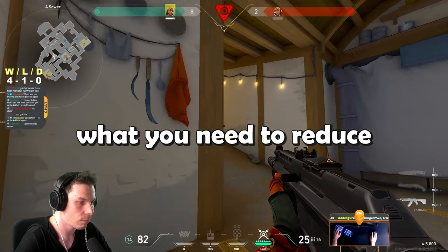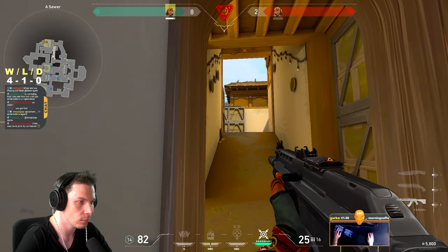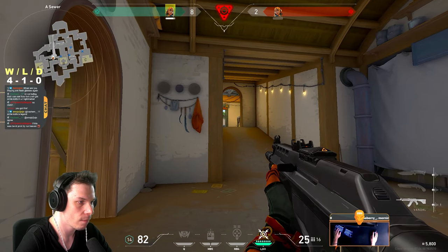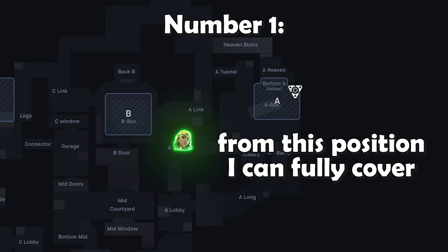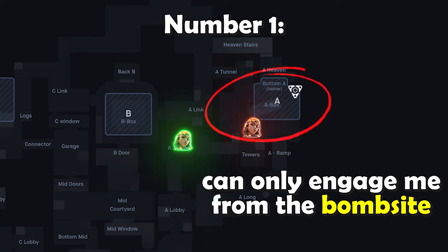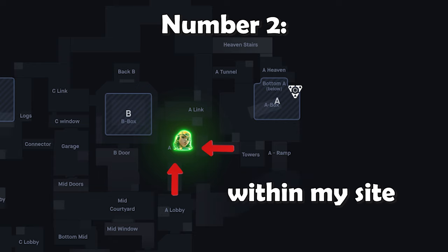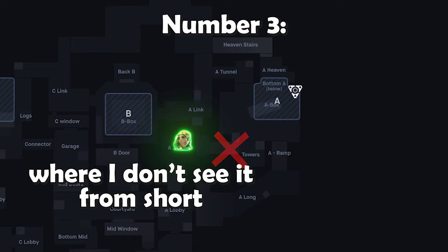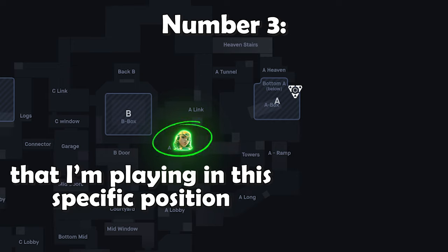Essentially what you need to reduce are the factors of luck and timing. If I played anywhere on the bombsite, there are just too many angles from which enemy Raze can easily surprise me, and that's why there are 3 reasons why I decided to play deep in A Short. Number 1: from this position I can fully cover the flank from behind, which means the remaining enemy can only engage me from the bombsite. Number 2: I'm only exposed from 2 angles where I can see both of them within my sight. Number 3: the spike is planted in a way where I don't see it from short, so it shouldn't be logical for enemies that I'm playing in this specific position.